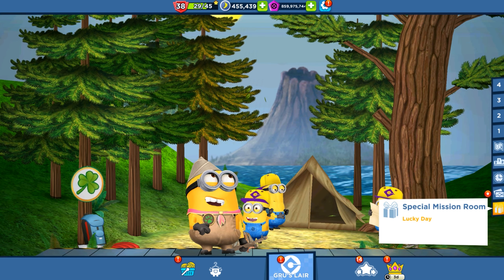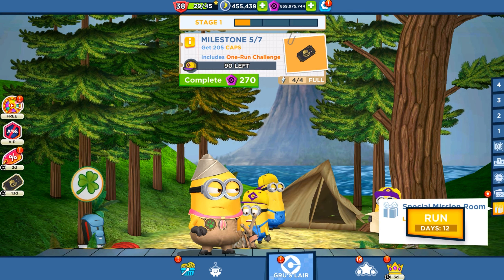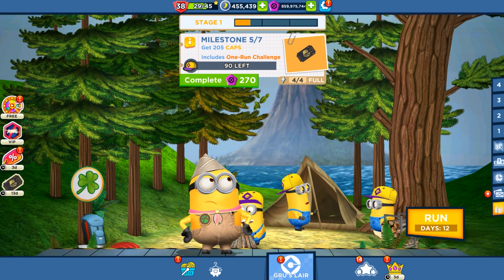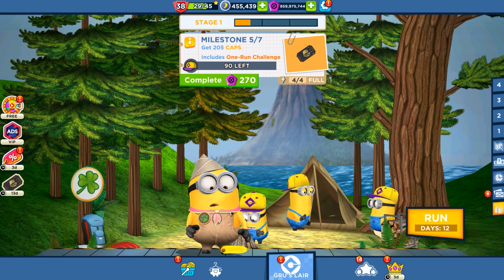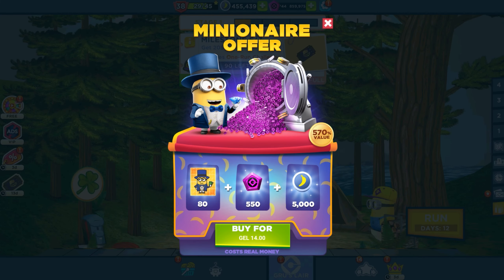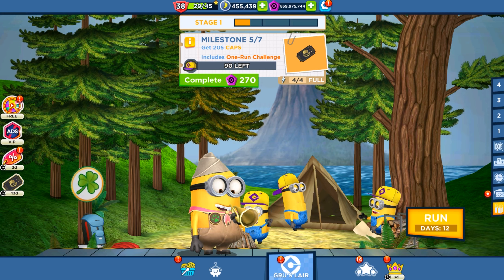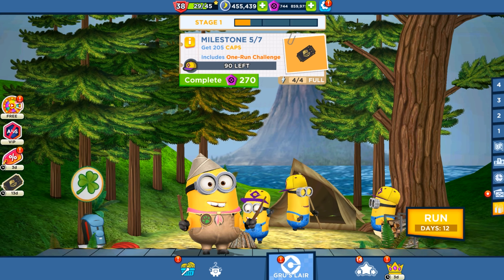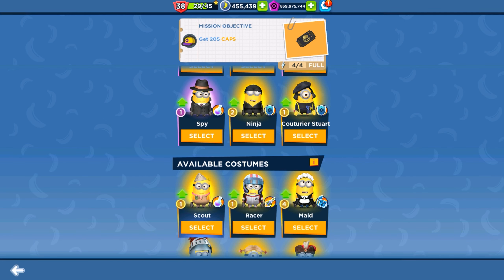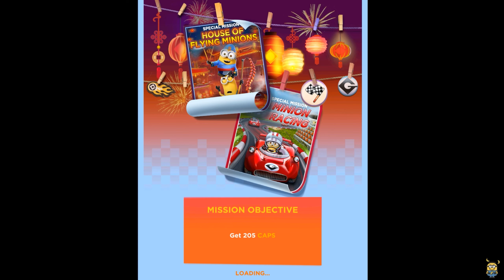Hello and welcome back to All Kind Games. Today we are playing Lucky Day, a new special mission in Minion Rush. We have 12 days for this event, and today is the 11th of March. The version is 9.8.1b. We're going to run and collect caps in the Super Silly Field and in the special mission with the Scout Minion.